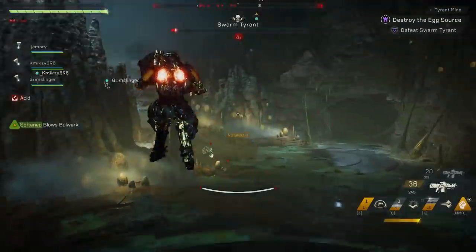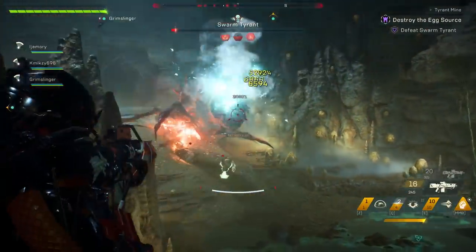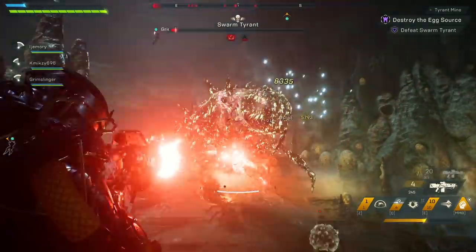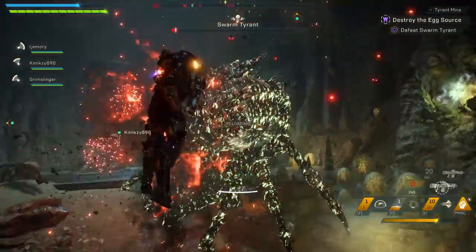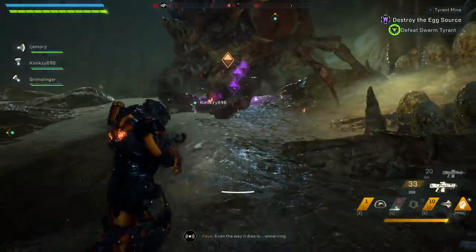It's actually pretty simple to use the key. Simply boot up the stronghold at any variation — easy, hard, normal, whatever. I did a GM2 stronghold with Grim. We beat it, completed Tyrant Mine, defeated the boss, and then we got to our chests.